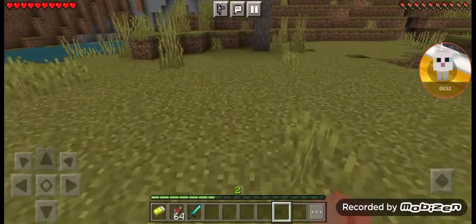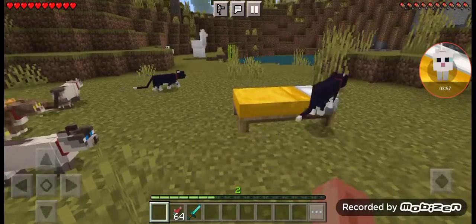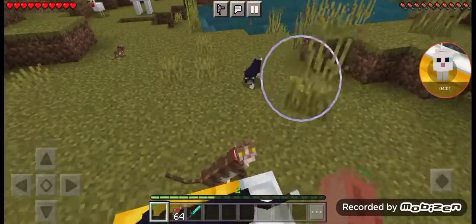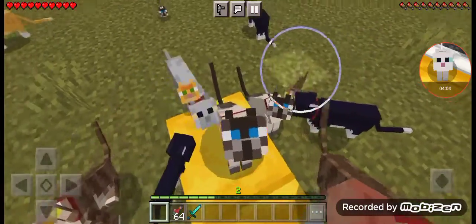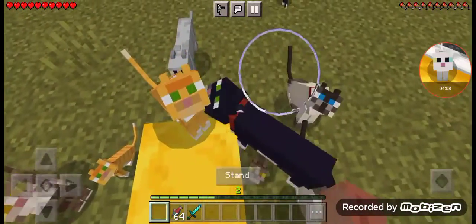Another thing I'll demonstrate: when you put down a bed, the cats like to sit on it or sleep on it. As you can see they sit on the bed — they all want to sit on it, but they can't all have the bed.